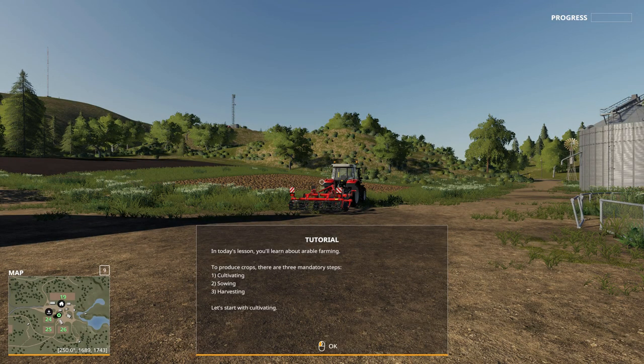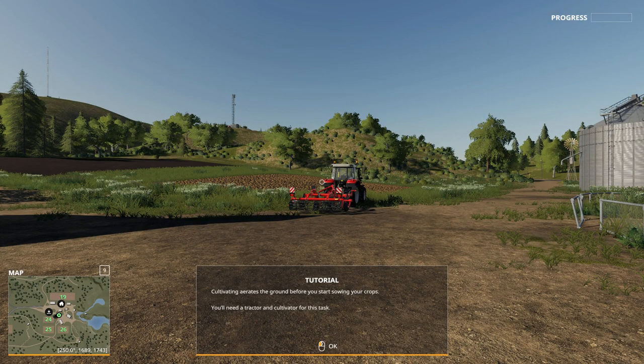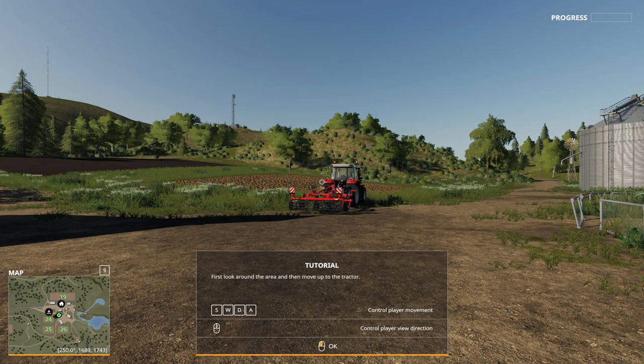Let's start with cultivating. Cultivating aerates the ground before sowing your crops. You'll need a tractor and cultivator for this task. First look around the area, then move up to the tractor. WASD controls movement, and your mouse movement controls player view direction.